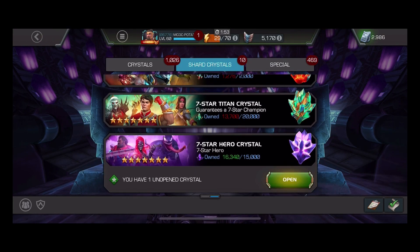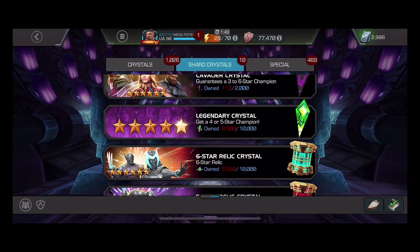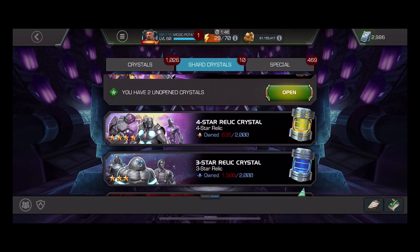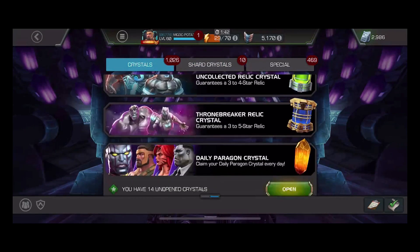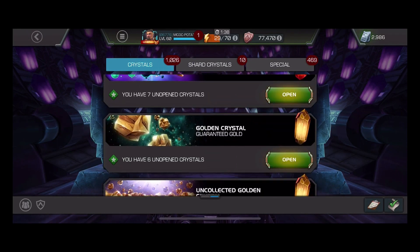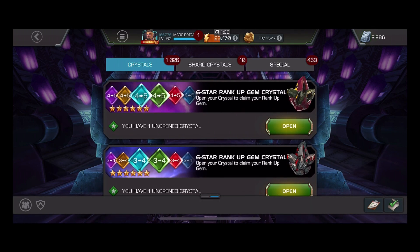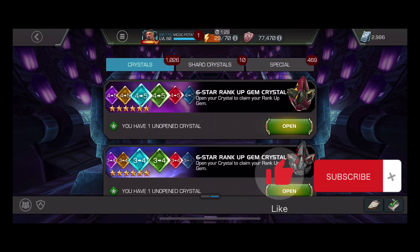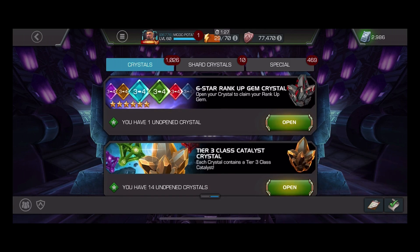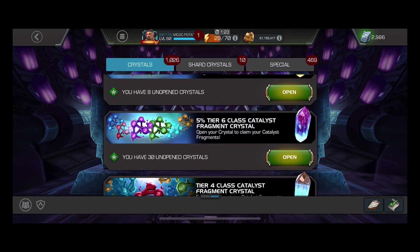But first we're gonna open the six-stars, open some relics, and open some six shards. I'm also going to show which ones. We also have a rank five catalyst which I hope is science so I can take my Scorpion to rank five.